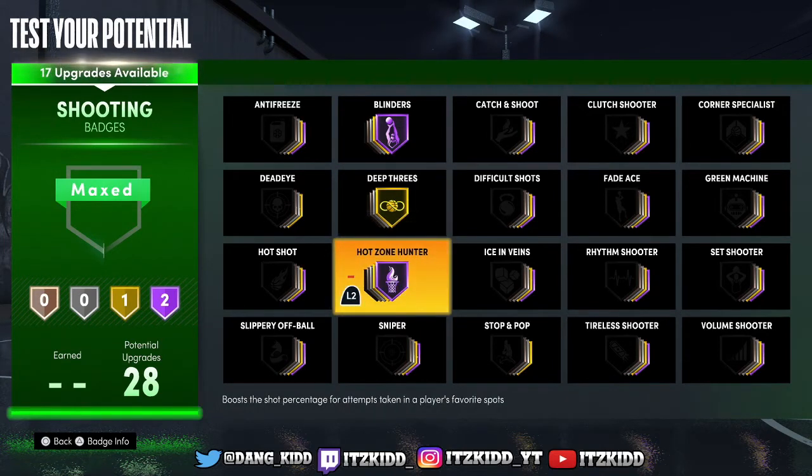The next badge I want to talk about is Hot Zone Hunter. I highly recommend everyone putting on Hot Zone Hunter. Once you get your hot zones and equip the Hot Zone Hunter badge, you are going to see a great difference in the amount of greens you shoot and the amount of shots you make when shooting in one of your hot zones. It's a must-have badge. The good thing about Hot Zone Hunter is you really don't have to have it that high — it's very effective just on Bronze or Silver, as long as you have your hot zones.